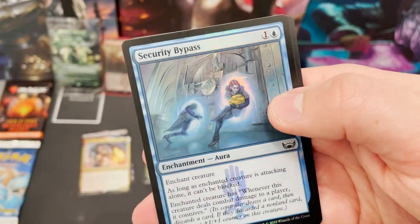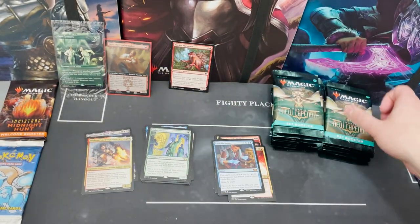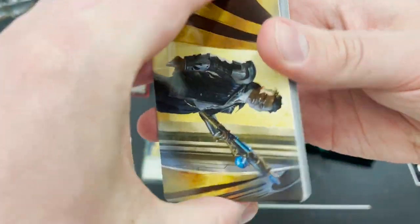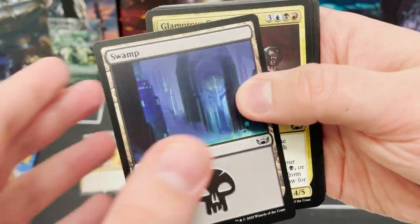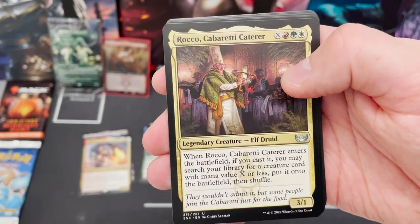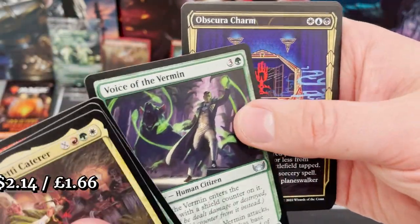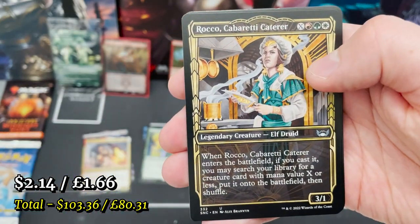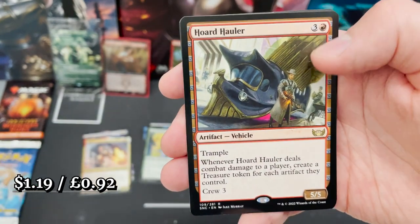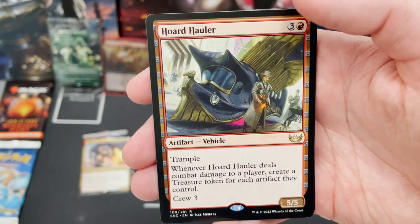I said it before and I'll say it again — those full arts are so spicy. With the last set we had the Japanese-style arts, which were really popular. Going back to Theros, those special lands were really popular too. People want matching lands that look really cool. We've got both Rockos. I think they're making these extended arts every set because there is value in them. Horde Hauler with trample and crew also creates a treasure token.